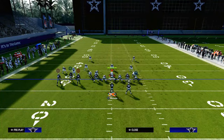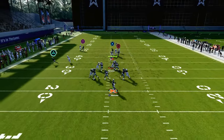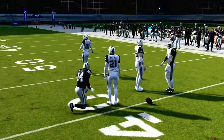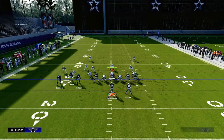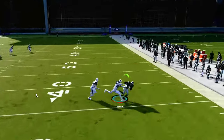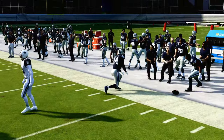One of the most important and underutilized routes in this play is the whip route on the right. One thing I'd recommend is if you know for a fact — not guessing, but you know for a fact — that they are in man coverage, I like to put the circle receiver on a drag route, because it's going to be more consistent at beating man coverage.